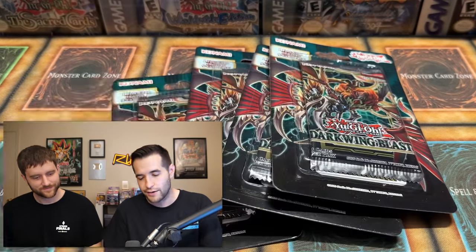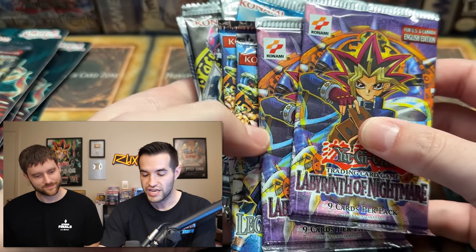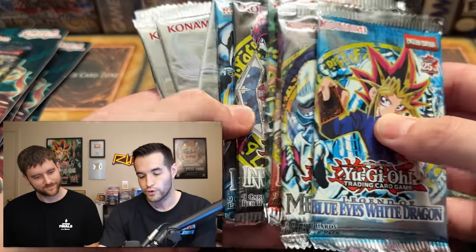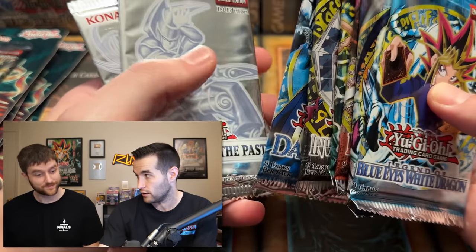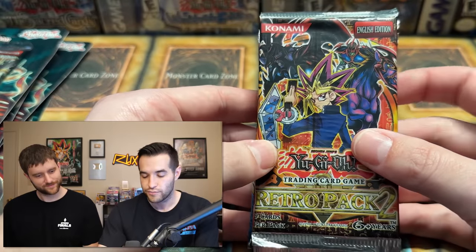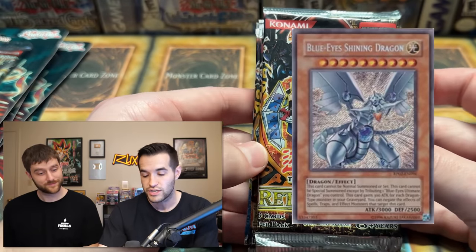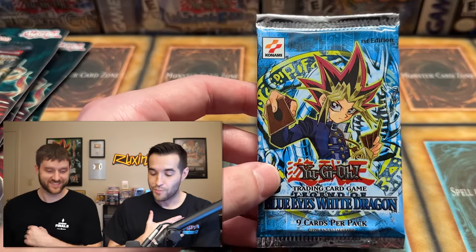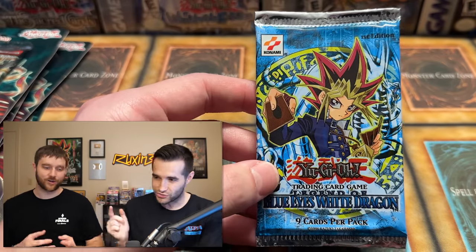So let me show you what we have today. A few Darkwing Blast packs - we could never pull that Blackwing Starlight so we're hoping that happens. Then we have a couple of OG Labyrinth of Nightmare Unlimited, a couple Legacy of Darkness 2003 packs, some 25th Anniversary, a few Ghost of the Past because we need to pull that Dark Magician - Ghost of the Past is $500. Then the super vintage Retro Pack 2s, some pretty expensive packs where you can get Blue-Eyes Shining Dragon, and one heavy first edition Legend of Blue Eyes pack. We have not pulled an Ultra yet out of these packs.